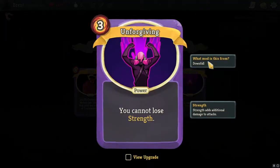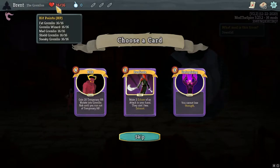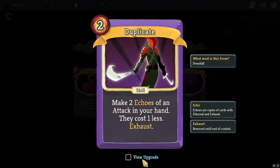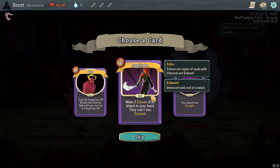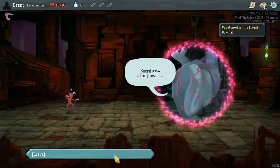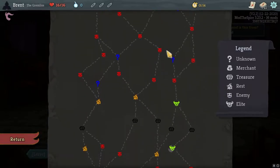Unforgiving is very good. The fact that you could use the Mad Gremlin to gain strength every time someone attacks you is awesome. Duplicate - takes off exhaust, makes two echoes of an attack in your hand that cost one less. This can be very good for like Pinprick, stuff that already generates echoes to attack a bunch with Sneaky Gremlin. I don't think I've ever done that before. I think I'm going to try Duplicate - it's something I've not messed with as much and I'm a little bit more inclined to give it a try.